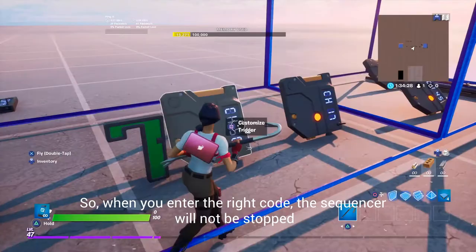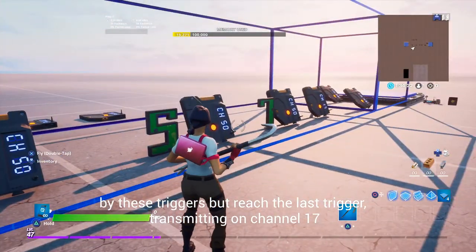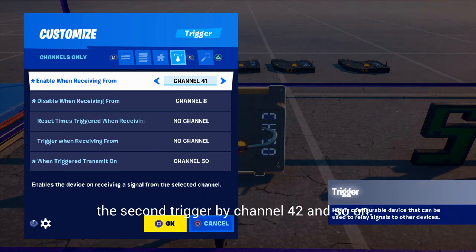So when you enter the right code, the sequencer will not be stopped by these triggers but reaches the last trigger, transmitting on channel 17. It's also important that this trigger is enabled by channel 41, the second trigger by channel 42, and so on.